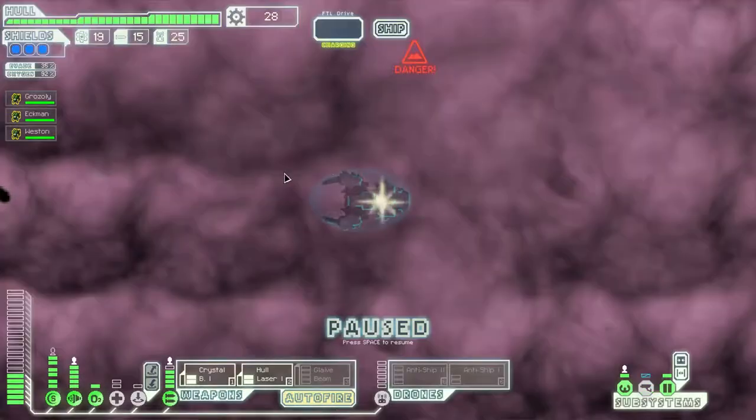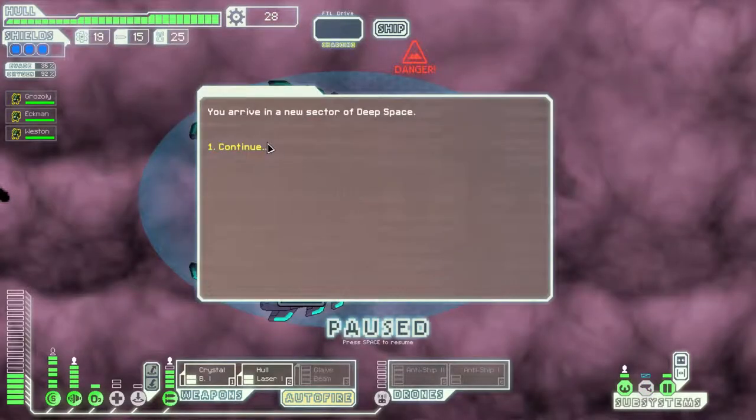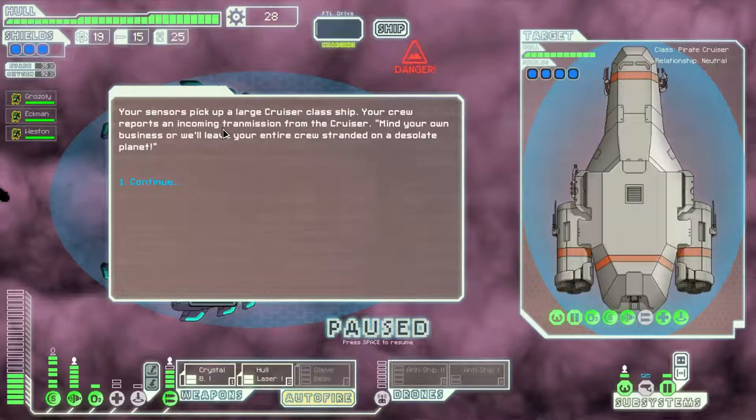Hopefully we don't get a big fight right now because I'm not very strong. Your sensors pick up a large cruiser-class ship. Your crew reports an incoming transmission from the cruiser: 'Mind your own business, or we'll leave your entire crew stranded on a desolate planet.'